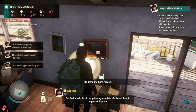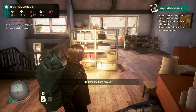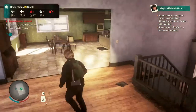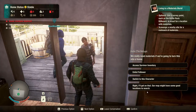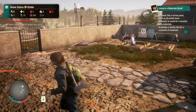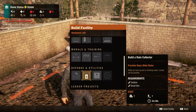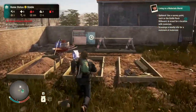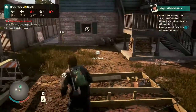Our first priority has to be gathering materials — we'll need them to improve this place. Something out there could be worth checking out. Our first point is to scavenge a nearby site, which we were planning on doing anyway. We've also got a spare plot out back — we could put a garden in, or a workshop is probably more important. Build a water still, rain collector. I think workshop is more important. Clear trash — that'll open up another spot.